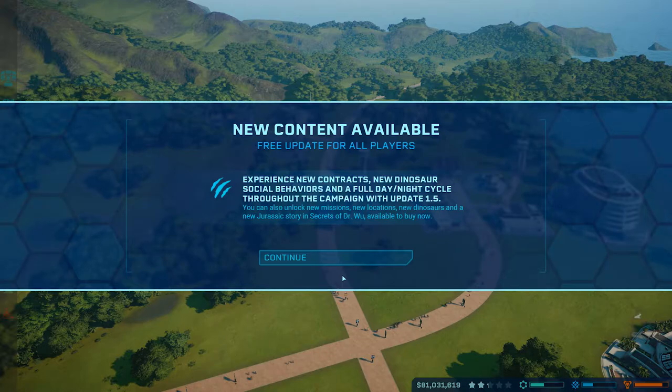Hello and welcome back to Jurassic World Evolution. In our previous episode we were five stars on an island, and then this update dropped - a DLC for the Secrets of Dr. Wu. This is a little off schedule but since this DLC just dropped I picked it up, and apparently they've added some new things and I wanted to explore this with you guys.